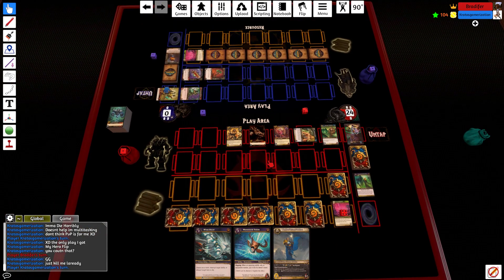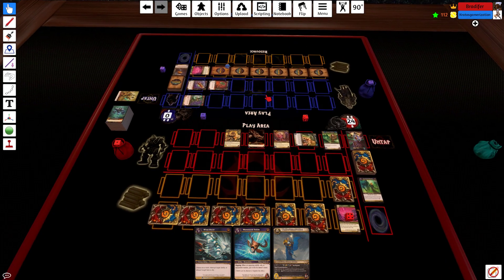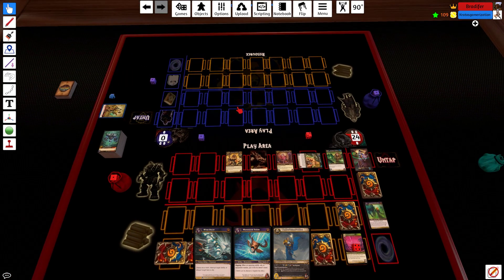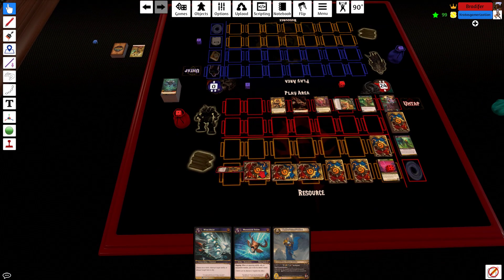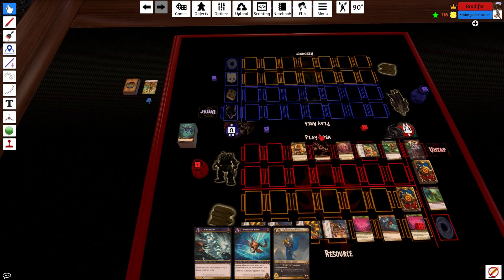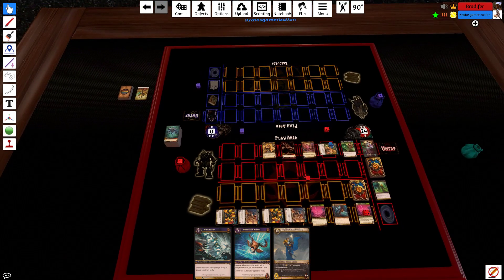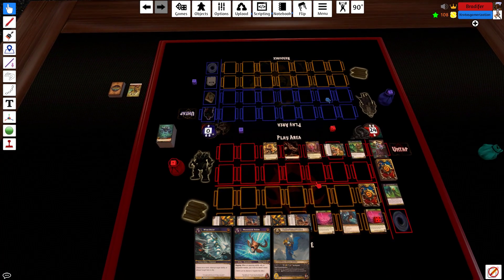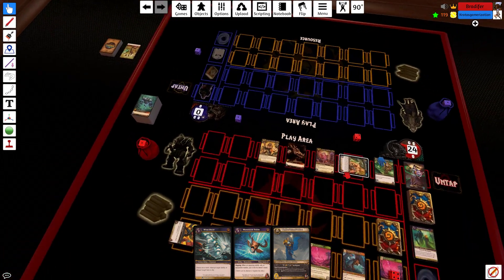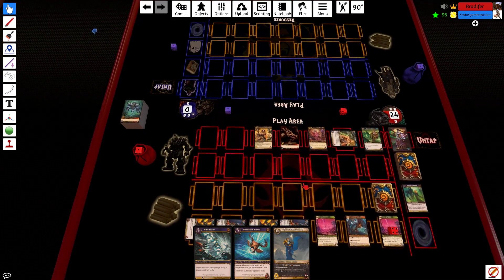GG, dude. I don't know how to play that game differently — I'm not sure what could have been done differently. I had three Wind Shears and they were good. You had the decent play figuring out how to strike back against this guy — that's probably one of the best ways to remove him. But I drew Wind Shears and equipment removal. I kind of drew exactly what I needed — that happens sometimes. GG.